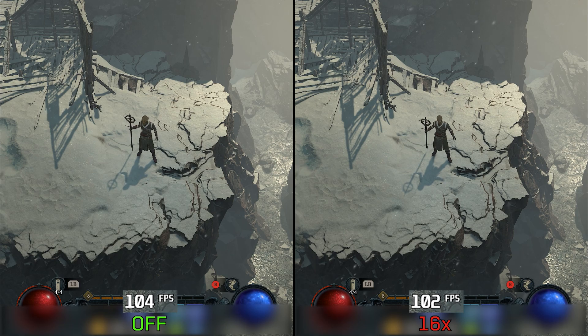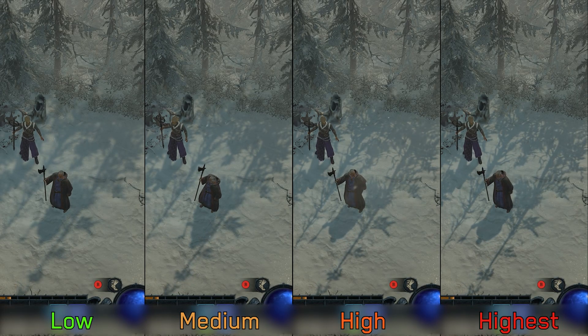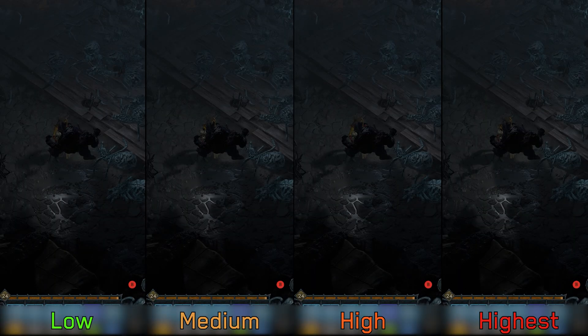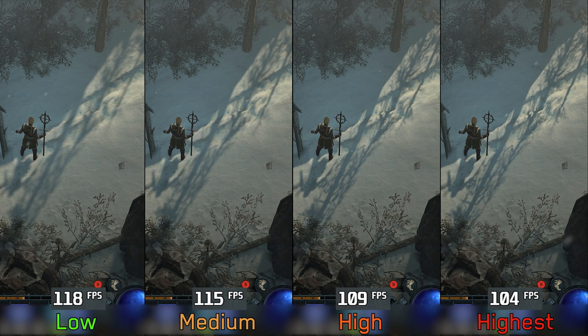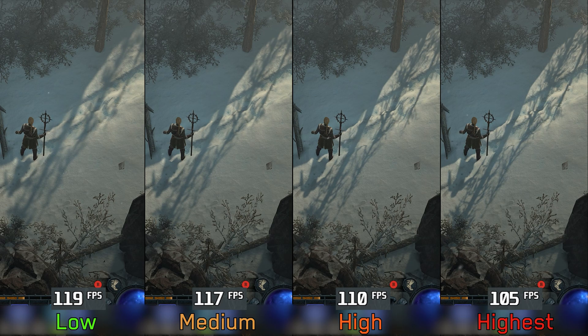Next we have shadow quality, which affects both the quality of sun shadows and dynamic shadows. Performance-wise, going from low to medium costs around 1%, to high around 7%, and to highest around 11%. Here I recommend high shadows.